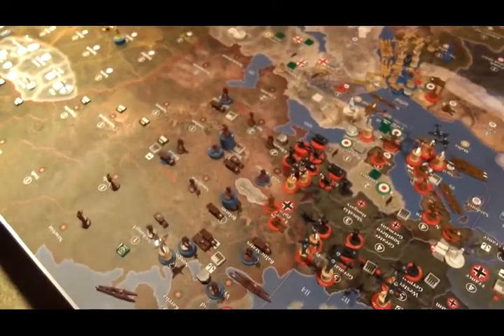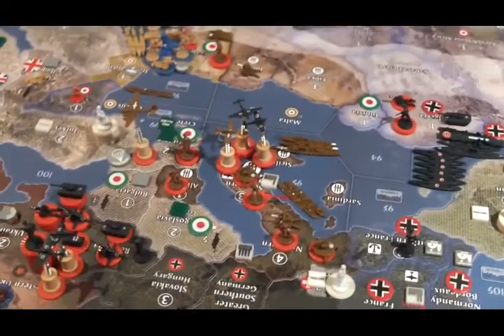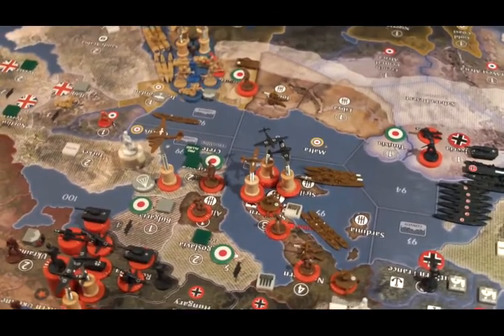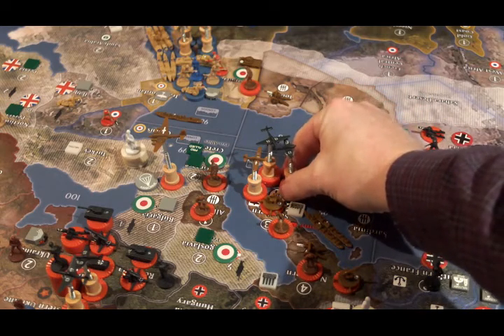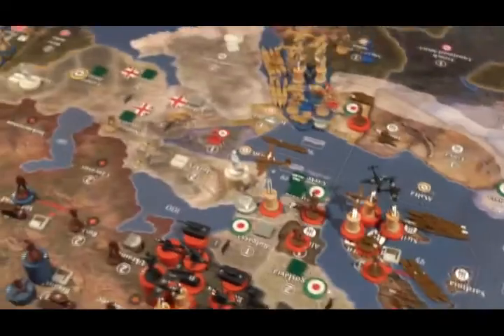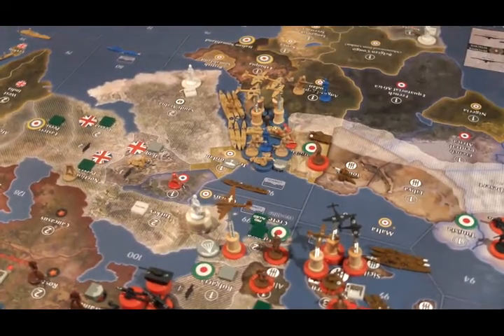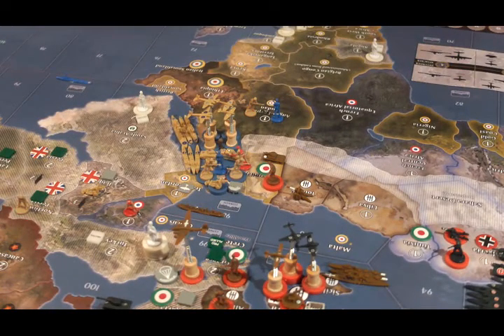Disposition of Italian forces: in eastern Poland, two infantry and two artillery. In northern Italy, two infantry, one artillery, and two anti-aircraft. In southern Italy, two infantry, two anti-aircraft, and two fighters. In Sea Zone 95, two transports, one cruiser, and two destroyers. In Albania, two infantry. In Greece, two infantry and an air transport. In Sea Zone 98, one transport. In Alexandria, three infantry and one tank. In Tobruk, one artillery.